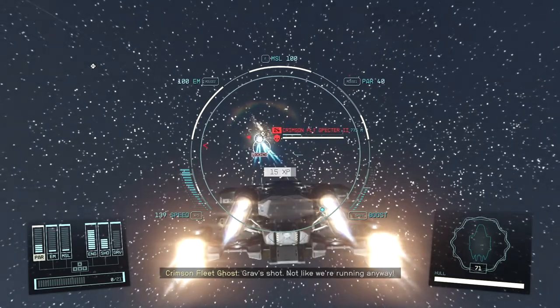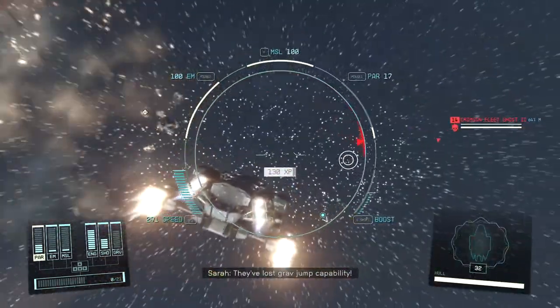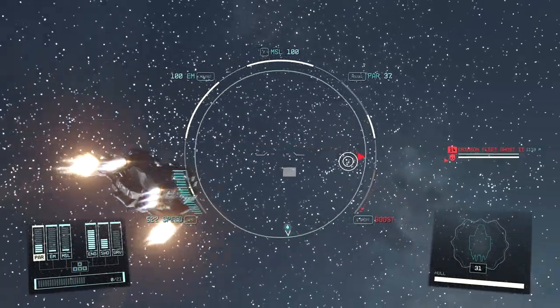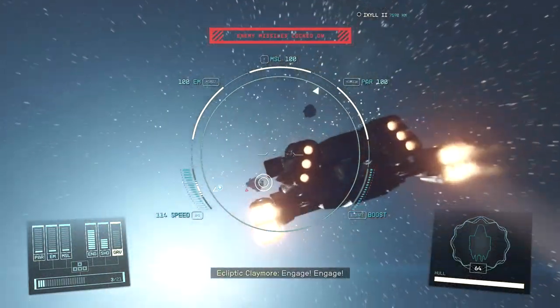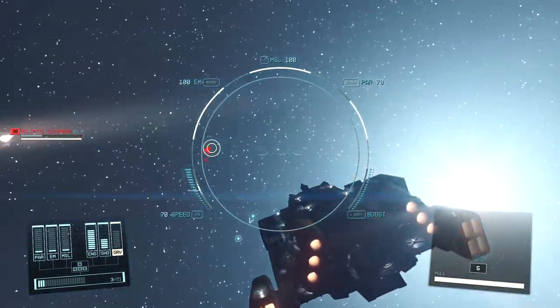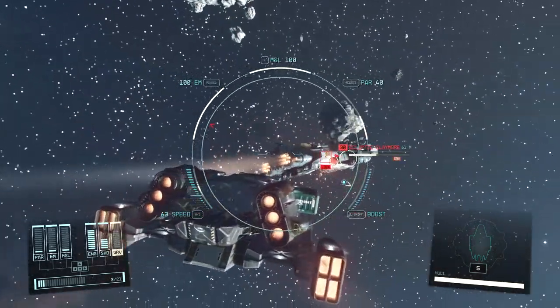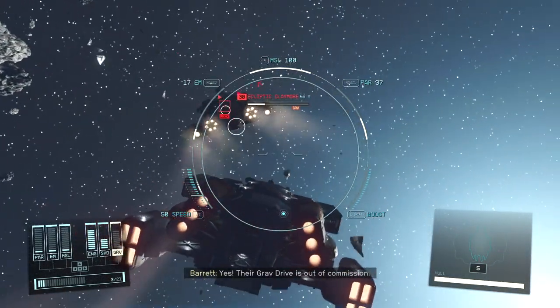Taking on groups of enemies is all about avoiding damage. In this case we pull the enemy away from their particle cannon platforms before we turn back to face them. Next are a couple of Ecliptic ships — they're definitely high level and have turrets. The particle cannons shred their shields pretty easily.